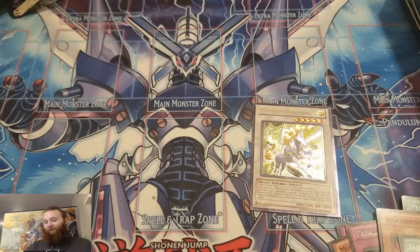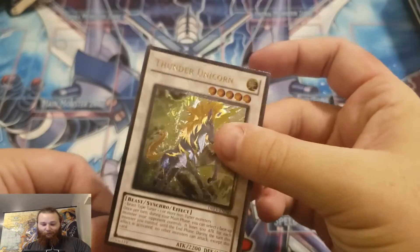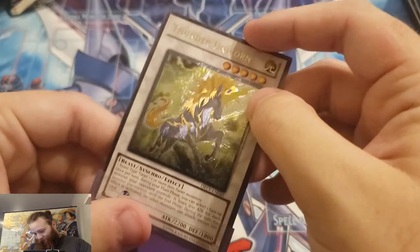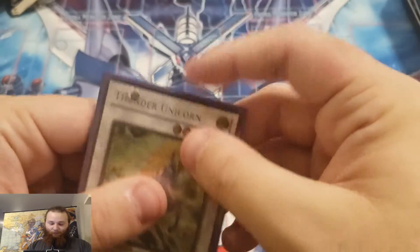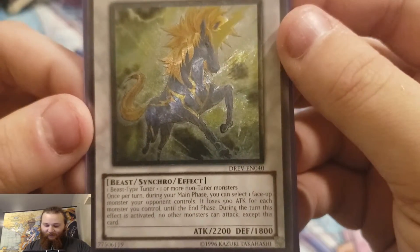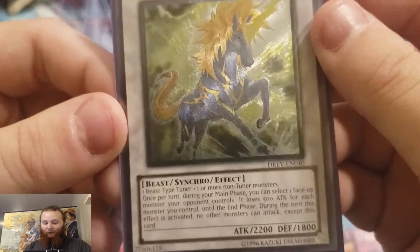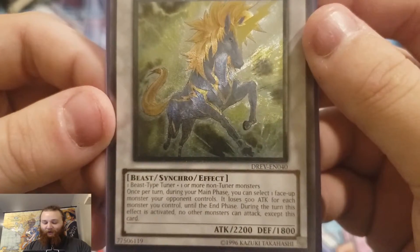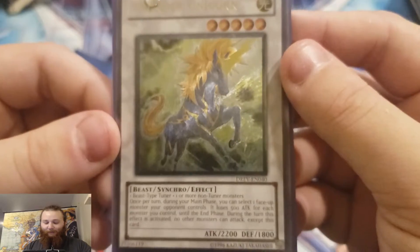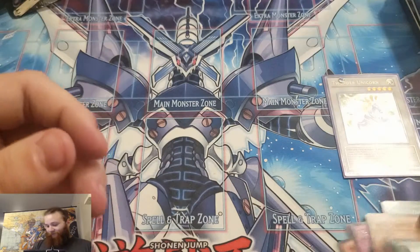Wow, that is crazy — was not expecting that. Beautiful card right there. Get her sleeved up. Once per turn, during the main phase, you can select one face-up monster your opponent controls. It loses 500 attack for each monster you control until the end phase. During the turn this effect is activated, no other monsters can attack except this card. Nothing too crazy, but hey, I'll take it.